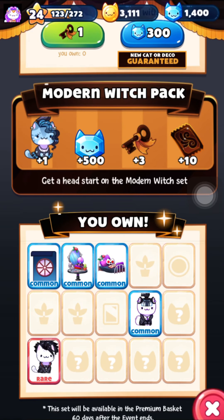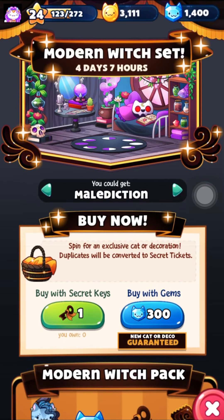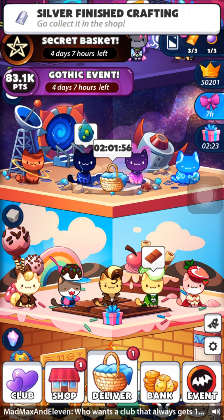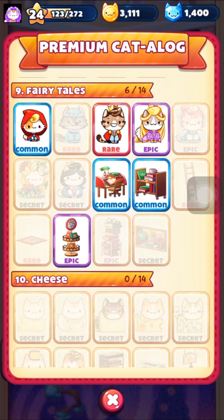Spend your keys and your tickets first, and then your gems if needed. Now we're gonna head over to the premium tower, and I'm going to explain what happens to secret baskets after a month.